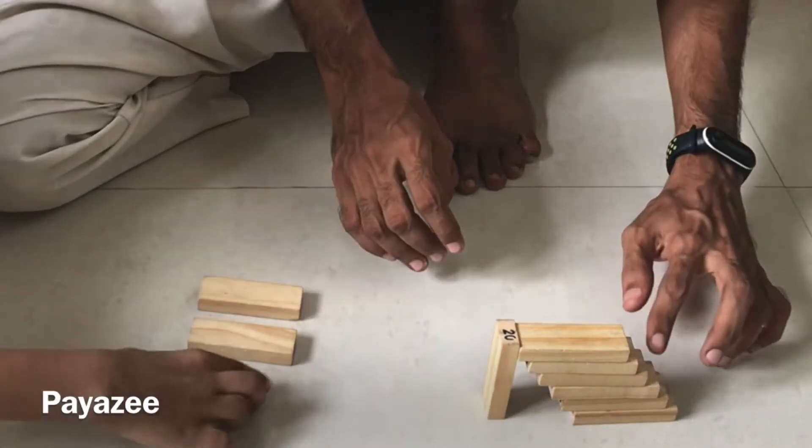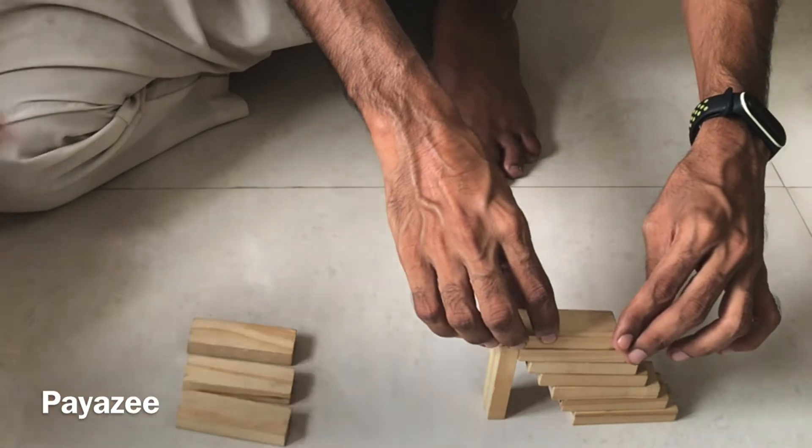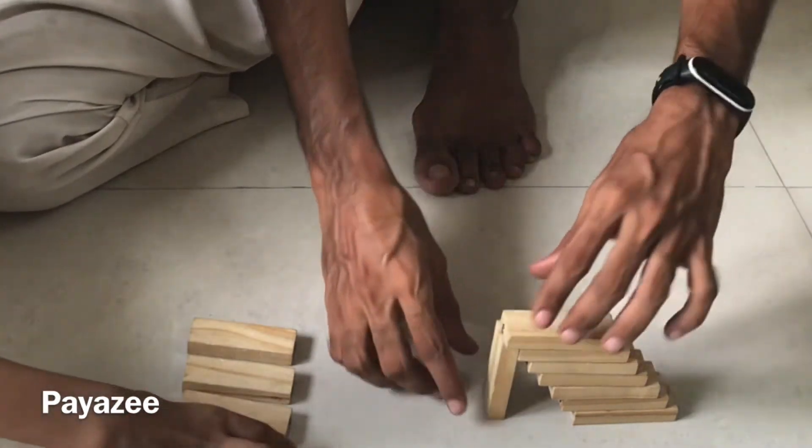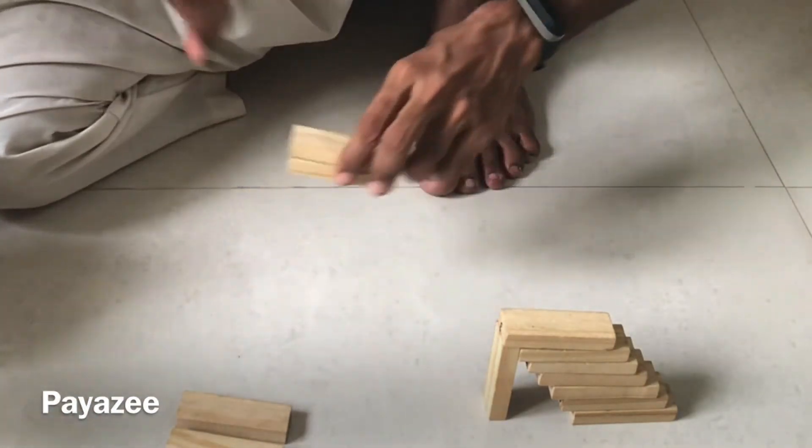6 blocks are kept under the Jenga block on this Jenga tower. So now you can narrow it down.